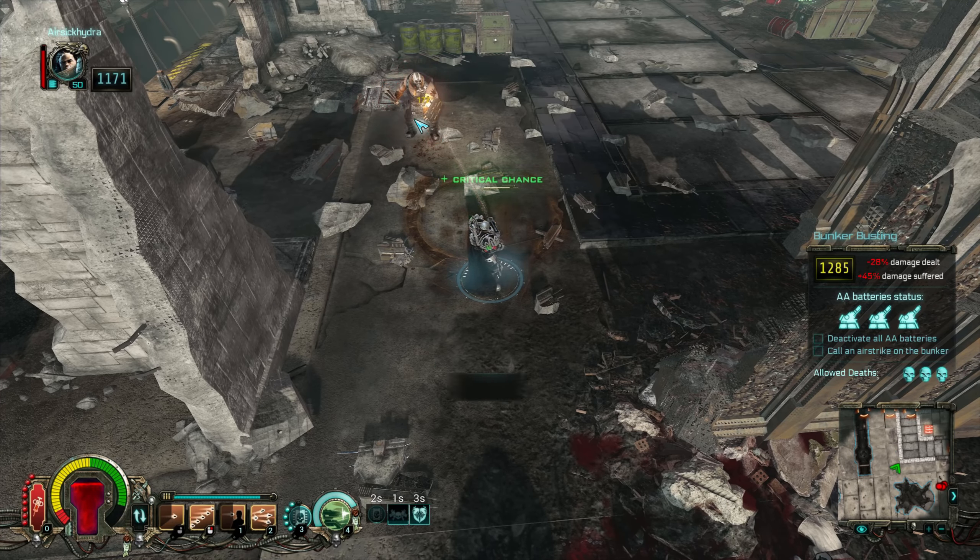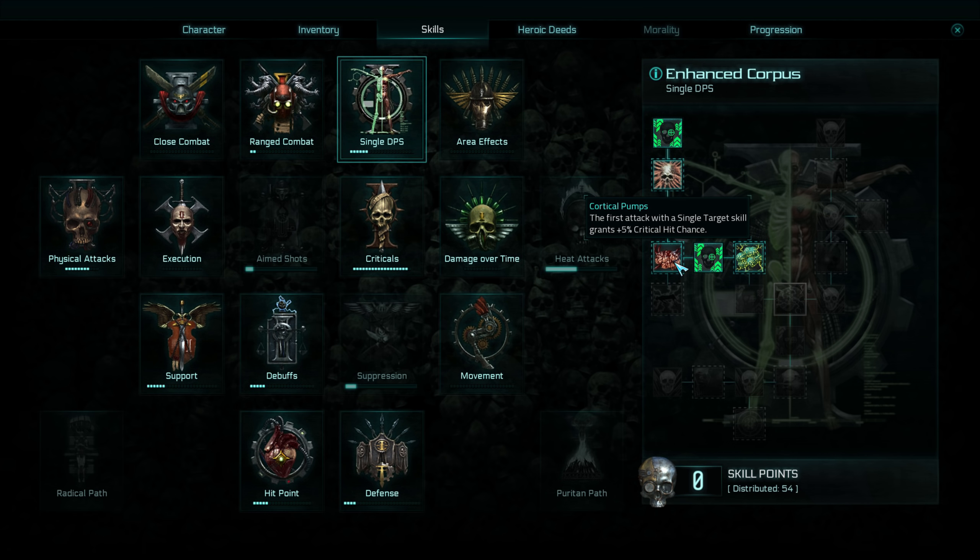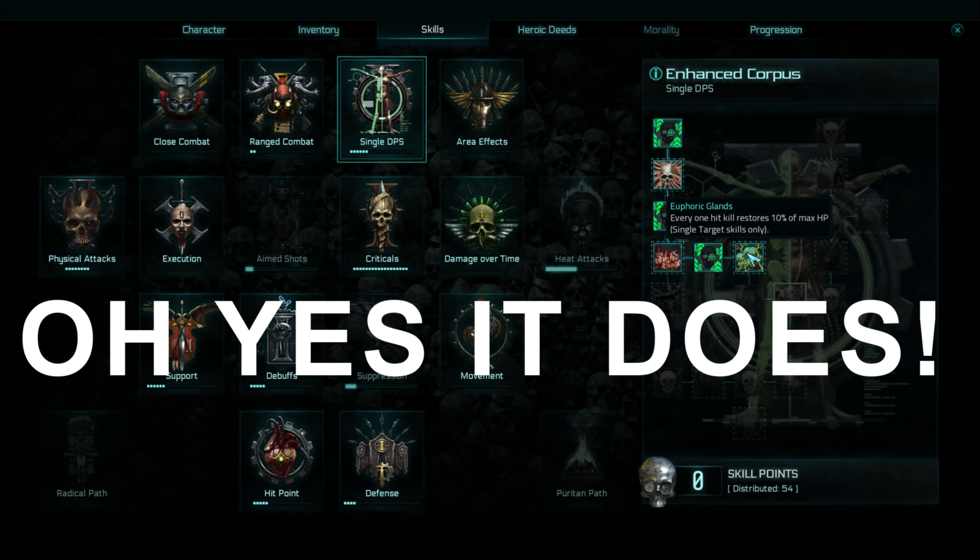We're going into Warfare just to get some damage bonuses. I'd like to move up to Precision because the extra 5% critical hit is rather lovely. We're rocking 35% critical hit chance here, but it's actually a little bit higher. If we go through the skills now and look at the single target DPS, you can see we've worked towards plus 5% critical hit chance with a single target attack for your first hit against an opponent. So that 35 goes straight up to 40. We've also got every one-hit kill restoring 10% of max health.